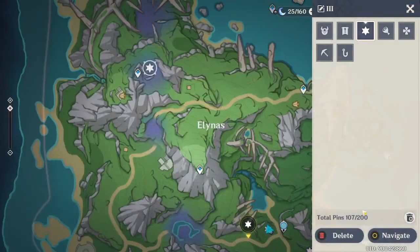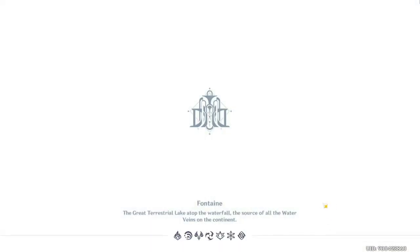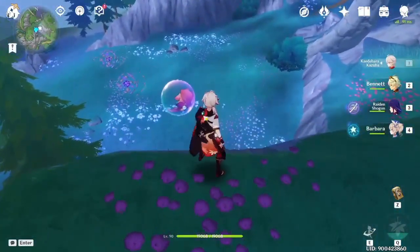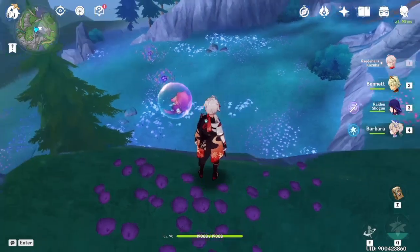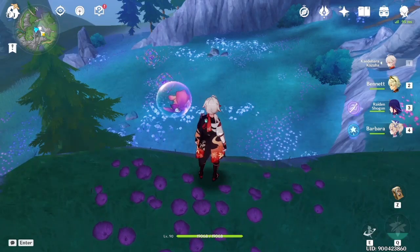The third location is here. Just go to this teleport waypoint, and then to your right you'll find a purple circle. There are enemies here — defeat them and you'll be able to get a chest which contains another page of the animatic.